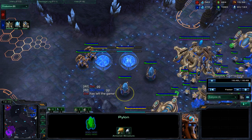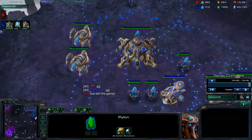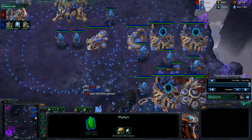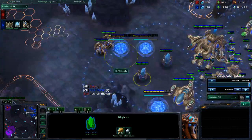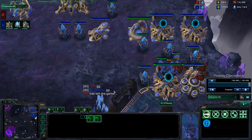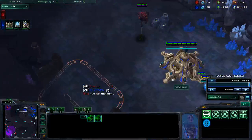If someone goes for an early expansion, you've got two options: you can either expand yourself, or you can go kill him. But if you go for the kill, you've got to make sure you get the kill. A sentry expand would be nice — if he hatches first, just get a couple of sentries, expand, and wall off, especially versus a Zerg.